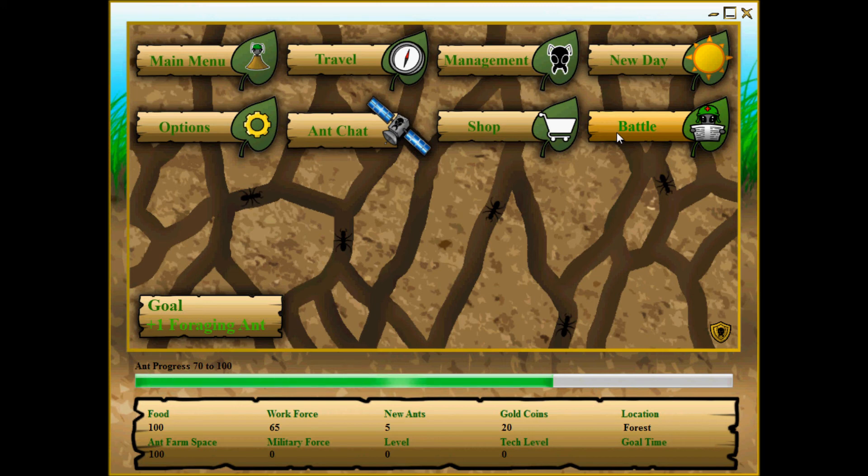Your battle menu is simply to help you obtain more land and more resources. If you win a battle and you have battle loot enabled, you can force other insects, critters, humans, aliens, or whatever your enemy may be into paying you a tribute. Through tribute you can obtain more coins, more food, slaves, or various other items.